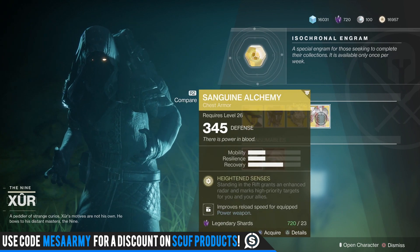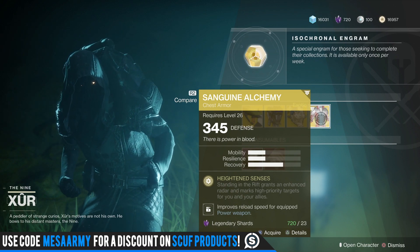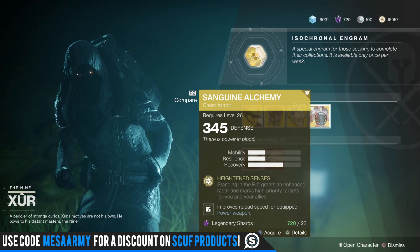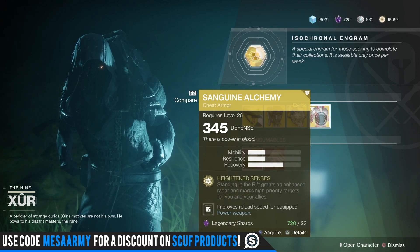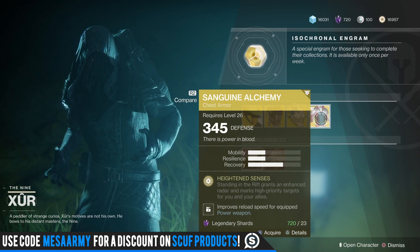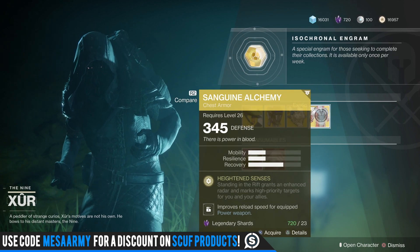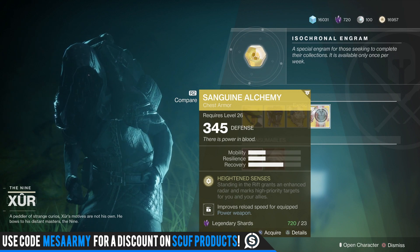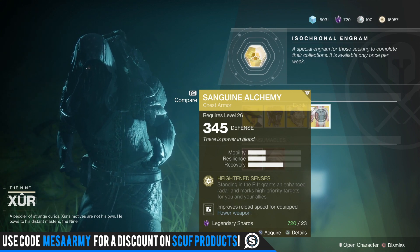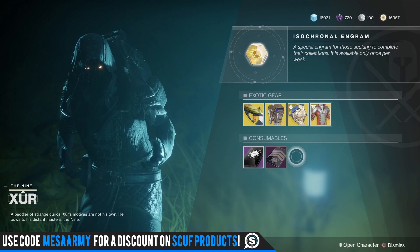Now, this thing's interesting. Standing in your rift grants an enhanced radar — you kind of get like the Night Stalker-type radar — and marks high-priority targets for you and your allies. Check out my review. Up to 30 meters, you put a rift down, and when you're standing in it with this thing on, you can see people through the walls. They'll have a little X — kind of like a bigger crosshair X on them that's red — and it'll track them as long as you're standing in the rift. When your teammates stand in it, they get the same benefits too.